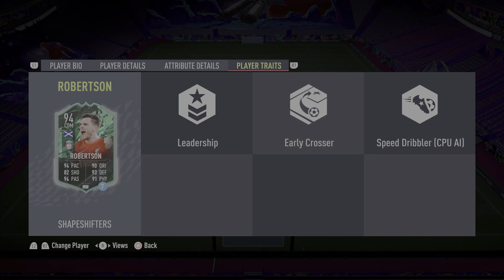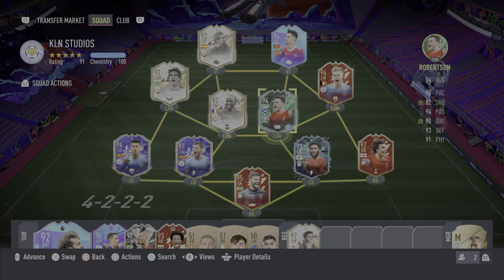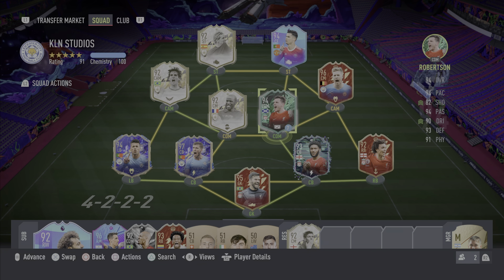When it comes down to the traits, he has the leadership trait and the early crosser trait. I will be playing this Andy Robertson card as a right centre mid in a 4-1-2-1-2 narrow, and as a left mid in a 4-4-2, because I feel like some of you guys will want to see how he plays out wide. With that being said, let's go straight into the video.